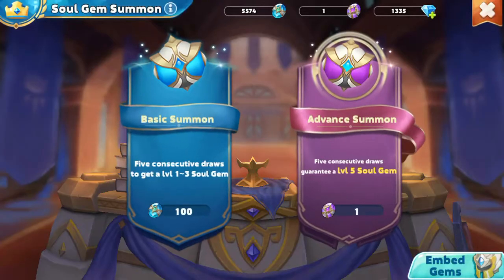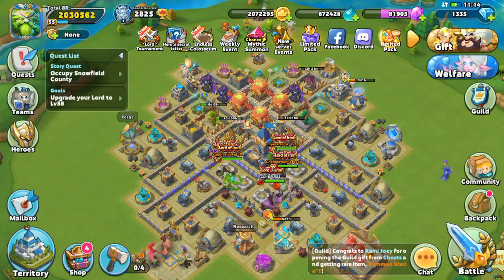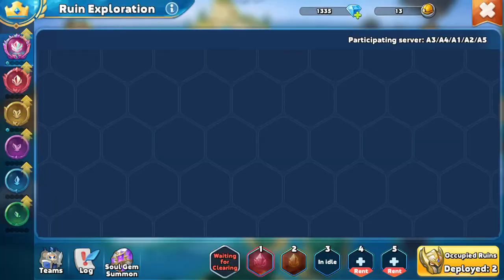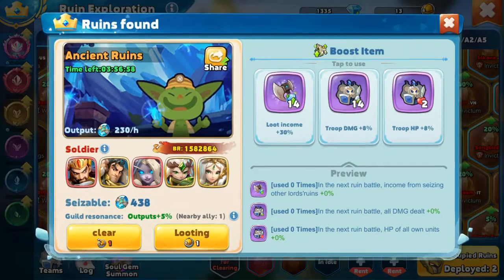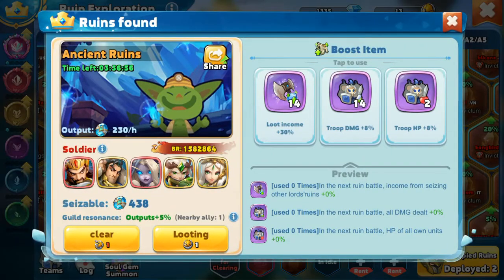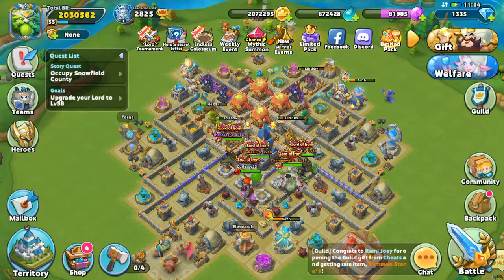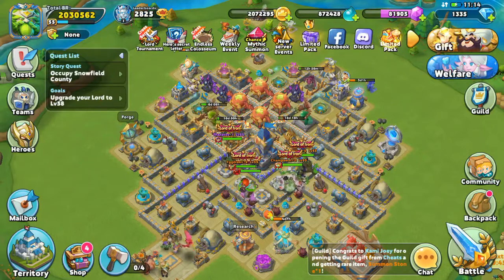You can get these a few ways. Your major way is essentially from your Ruins. When you can cap these for a certain period of time, you get that. Or when you attack somebody — say the seizable amount — if you can beat that team, you can take that much away from them. That is definitely the major way of how you get these.